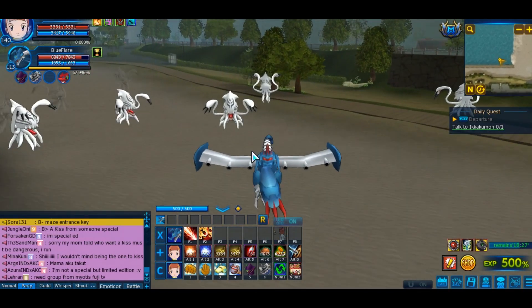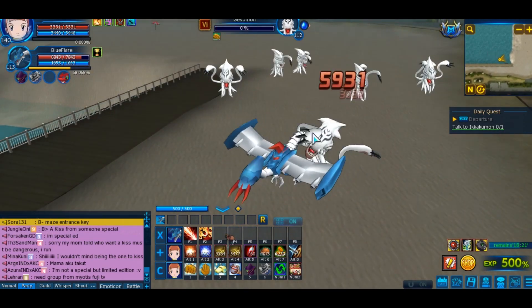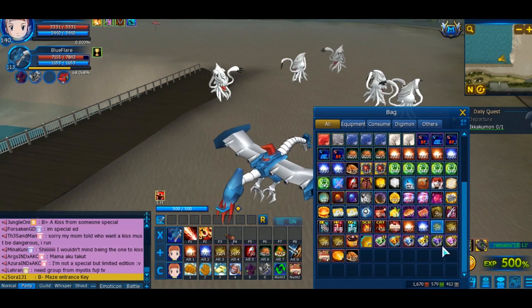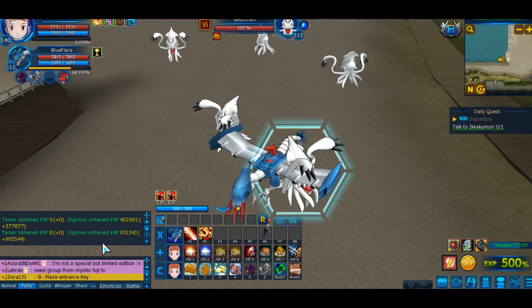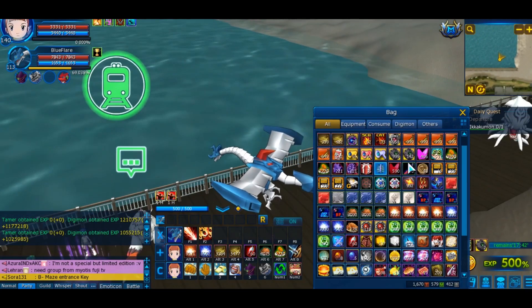First off I want to show you a few alternative ways to level up other than the rainbow bridge dungeon. We have Minato City — not the most efficient way but it still works. I'm actually going to be using the boosters, either the 30-minute or the 1-hour, and they do stack with the 2-hour booster. As you can see they are giving around 900k to over a million XP in Minato City.